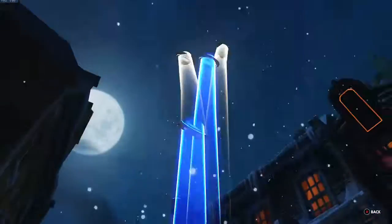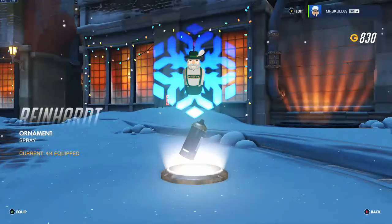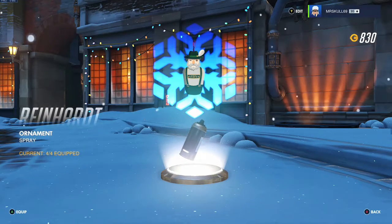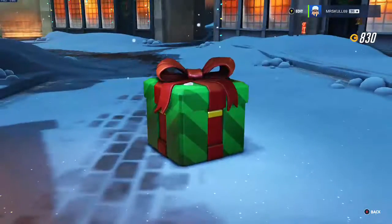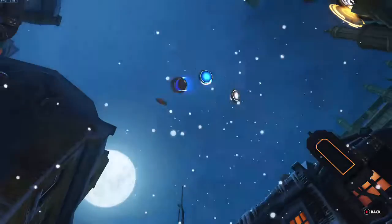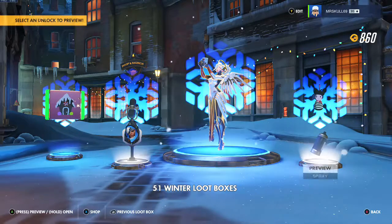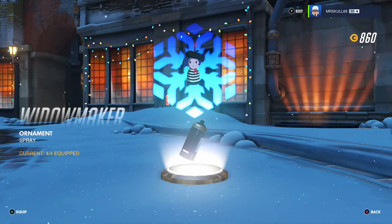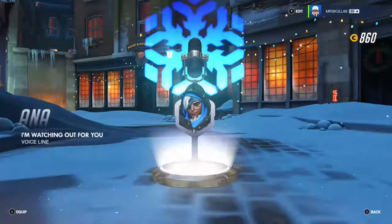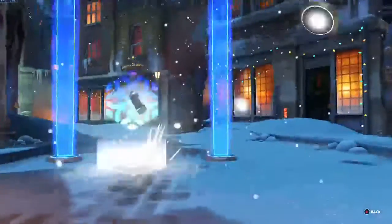Let's start off these things - 53 loot boxes. First one, nothing but currency. The new stuff I got is the Reinhardt ornament spray and 'Exquisite.' More commons and greys. Shoot his ankles. A duplicate player icon - I'm not even gonna bother. The Widowmaker ornament spray - honestly I really think they should make a Widowmaker skin out of her ornament spray for the next Christmas event. I think that would be amazing.